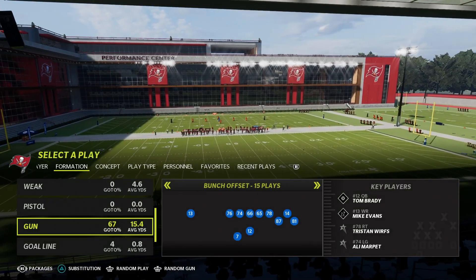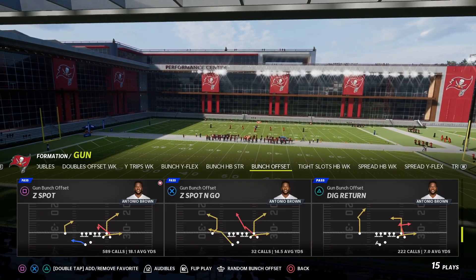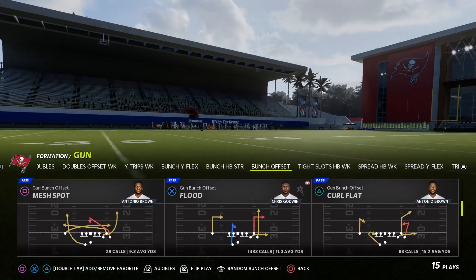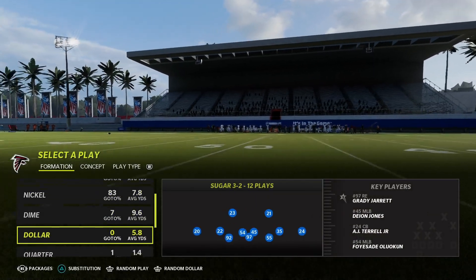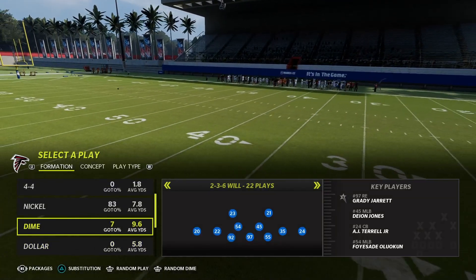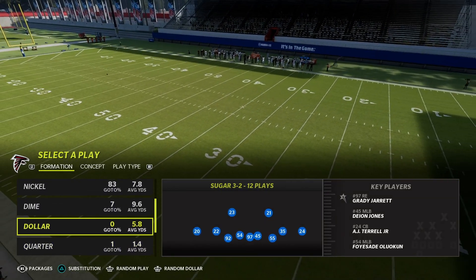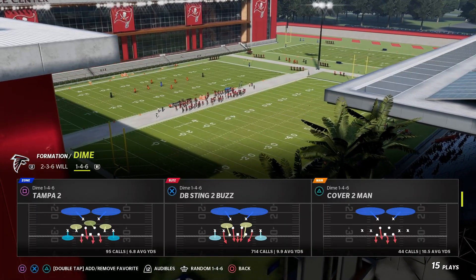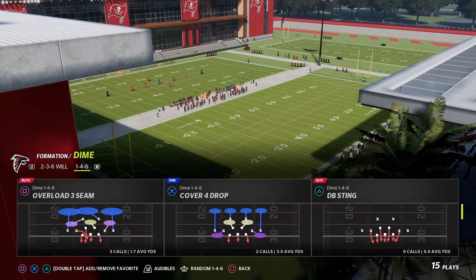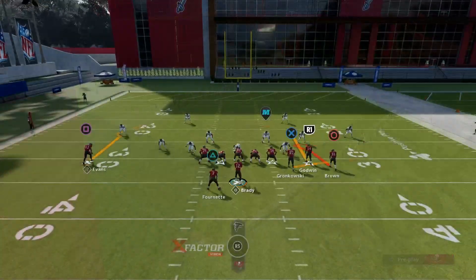It doesn't matter what play you call — it really doesn't matter what play it is at all, because you're going to make this play. All you need is a hot route master or a slot apprentice. That is it. That is all you need. You don't need anything else.